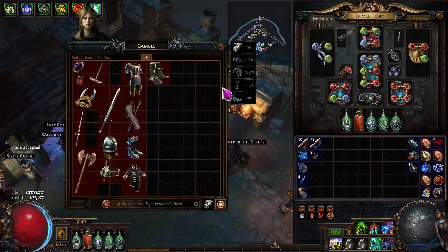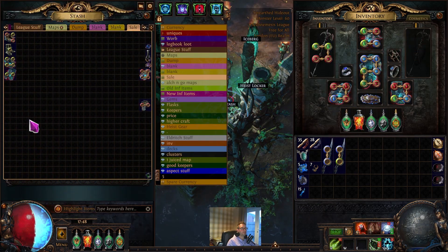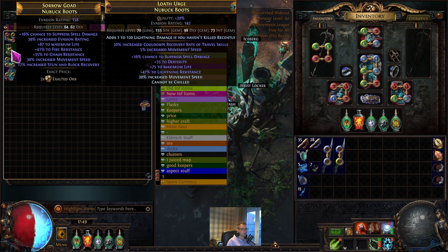I've priced these all pretty cheaply compared to what else is on the market — if they don't sell I'll just reduce the price. The first item here is a pair of boots with T2 spell suppression, T1 dex, T1 lightning resistance, and T1 life, with crafted movement speed and onslaught. Really decent pair of boots crafted purely through Rog.